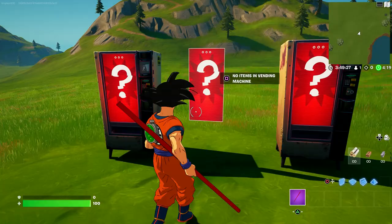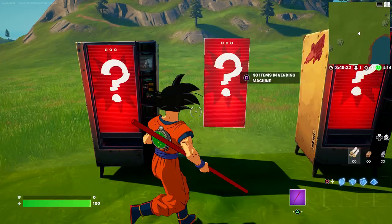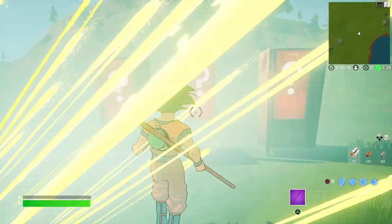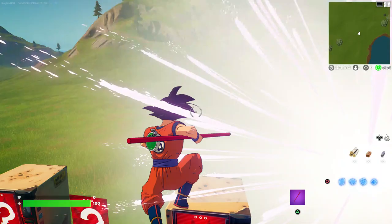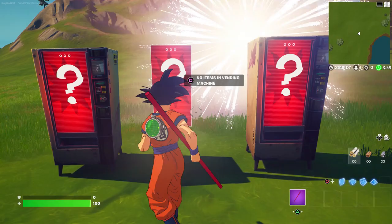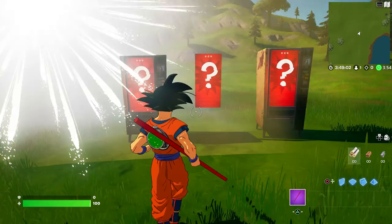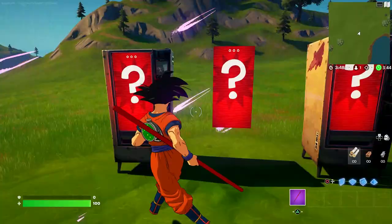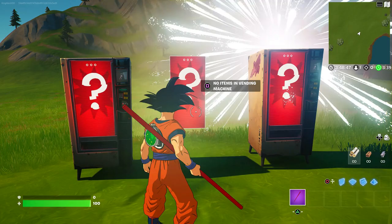Make sure you share the video, like it, subscribe, and turn on notifications because I'm going to be giving out Goku and Vegeta in the item shop. Give it up to two days and when you come back, the Kamehameha should be there, along with the cloud on the other side. The third slot is default but you need it for the second and third ones to work. That's pretty much it — hopefully you enjoyed the video and I'll see y'all next time.